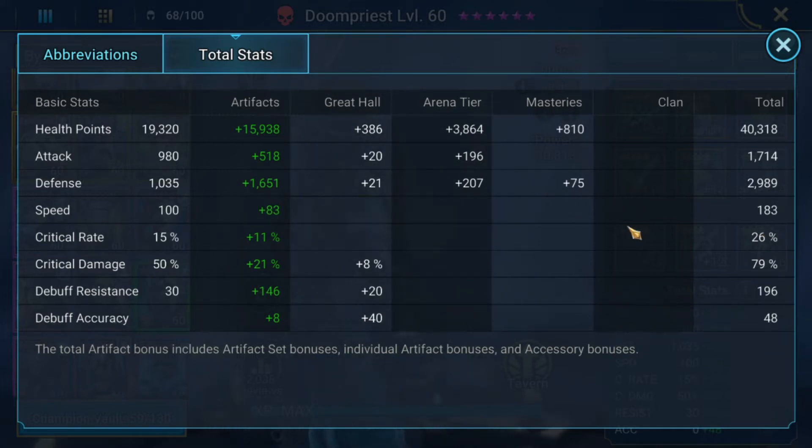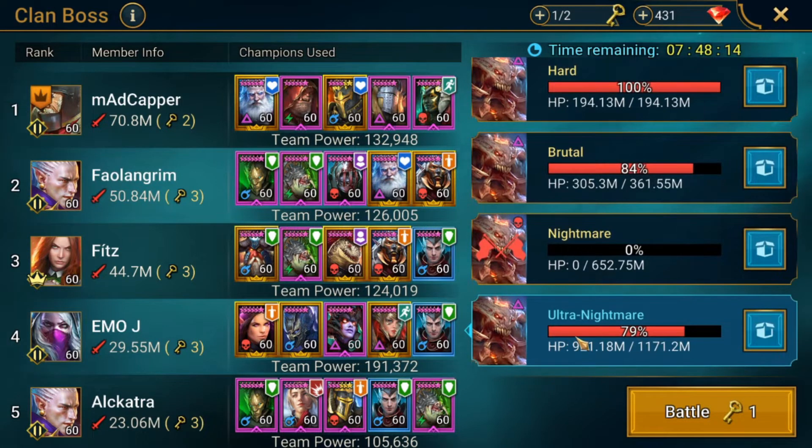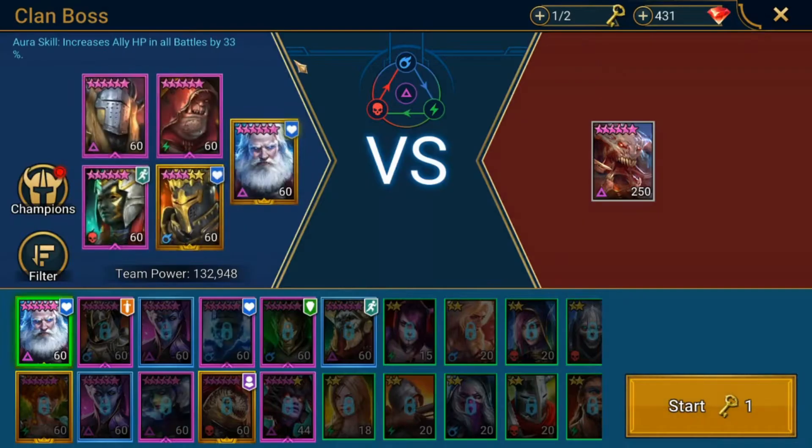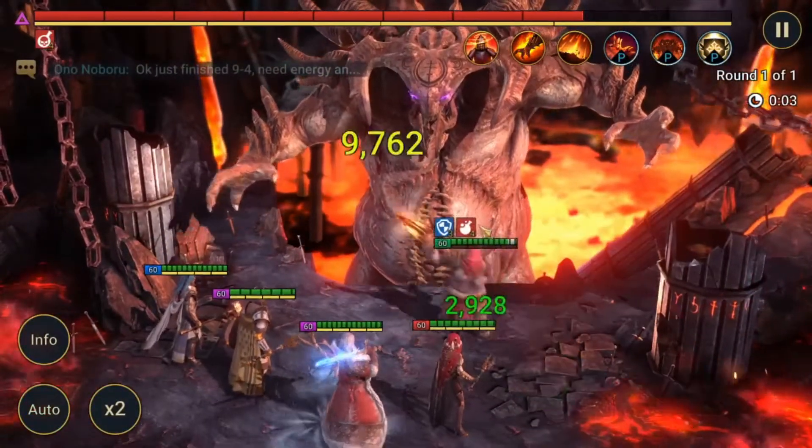So next we'll put them in action and show you a bit of a run to see how much damage I can do. We're going to attack ultra nightmare and show the comp in action. I've got one key available. I'll show it to you live, then speed it up, and at the end we'll chat about what it means and some alternate things you can do to make it work for you. Keep in mind the first four turns here are very important.